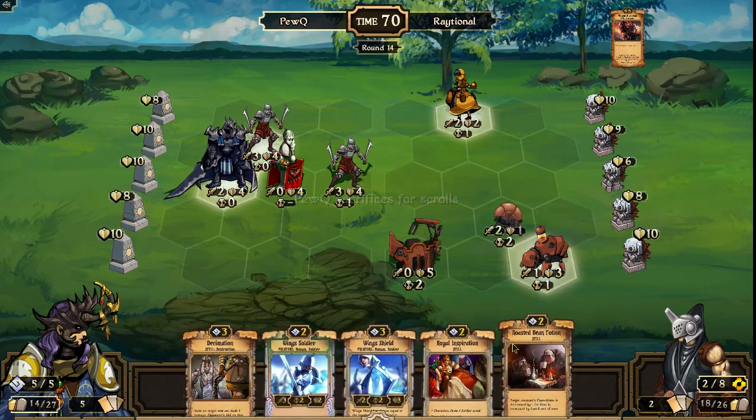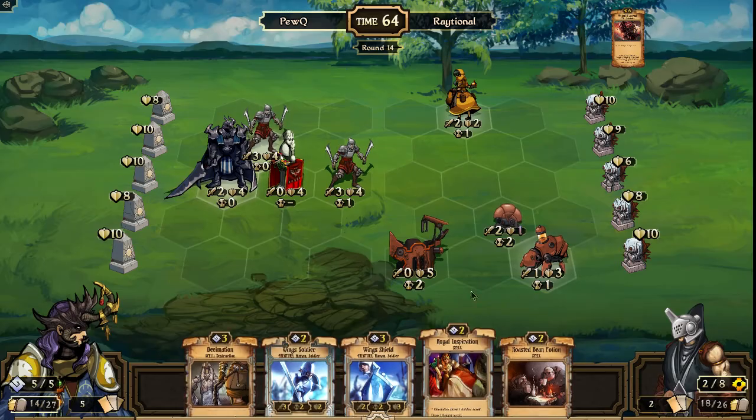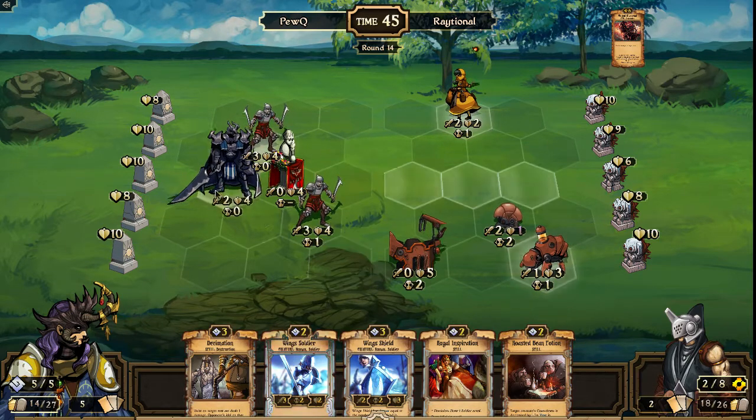Royal Inspiration and Roasted Bean Potion. Royal Inspiration is a strong scroll that becomes phenomenal once Dominion is established. So PewQ could look to try to do that. I don't think he can get it this turn without investing way too many resources to do so. Maybe we'll see Roasted Bean Potion come down — he could get that up to four.